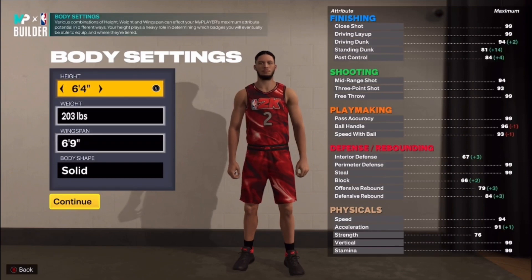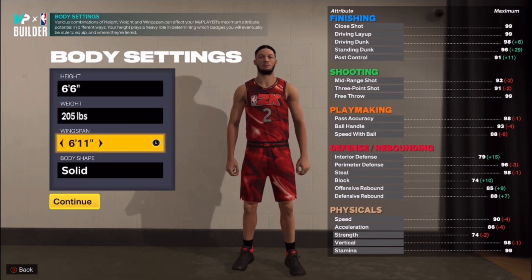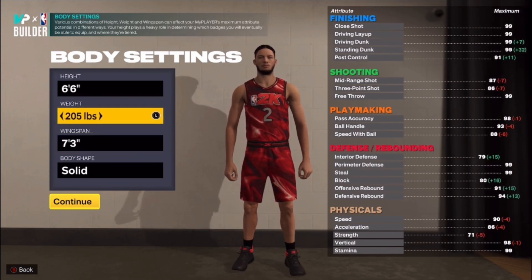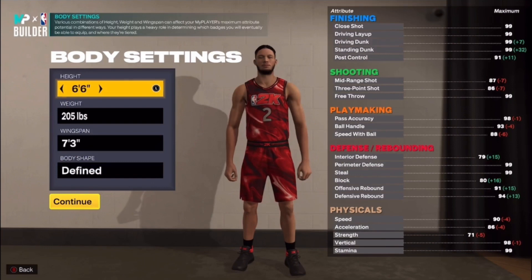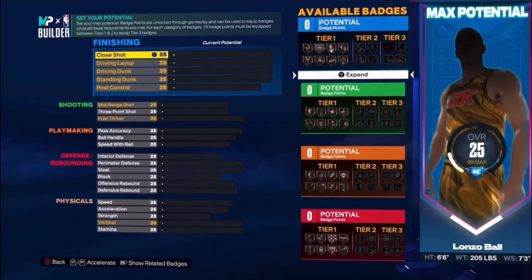We got his height at 6'6, left the weight at 205. We put the wingspan up for defensive purposes because Lonzo plays some defense. We're going to put the body shape to defined. Let's get into these attributes.